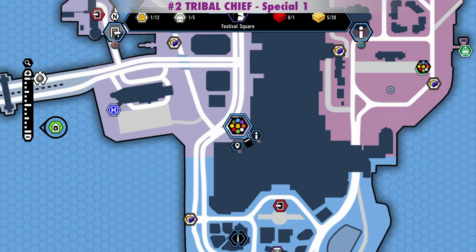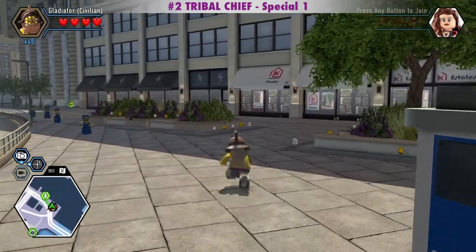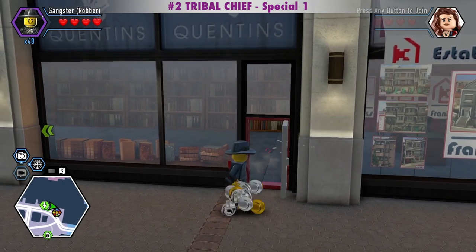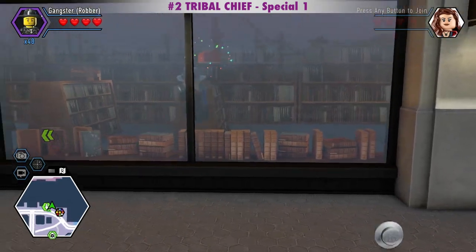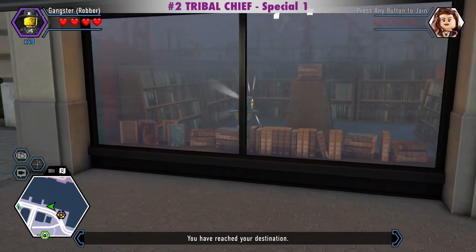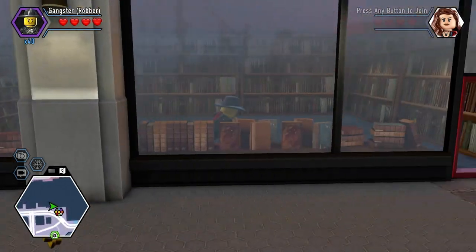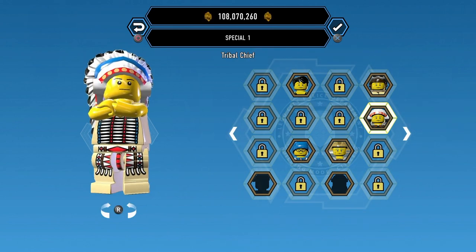The Tribal Chief character token is in the bookstore, almost right behind us. The token is at the far end of the bookstore, which is why it looks so far away on the map. There's a large Super Brick up there — I'm in the bottom bin. The Tribal Chief is a special one in the Civilian category and costs 10,000 studs.